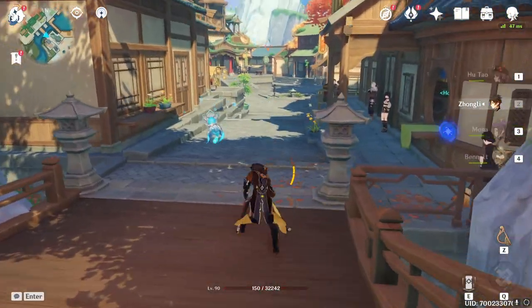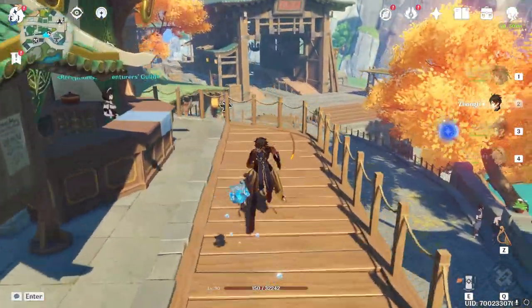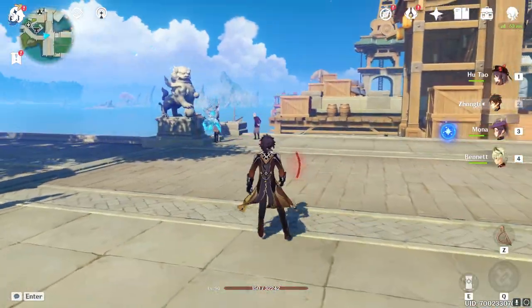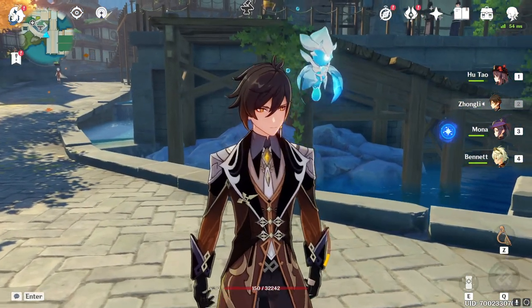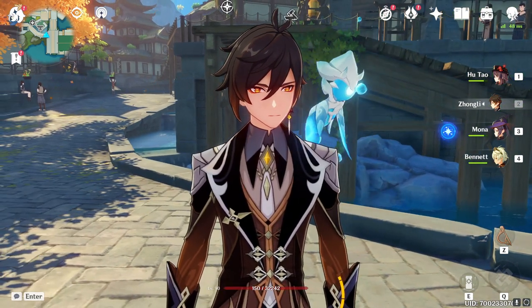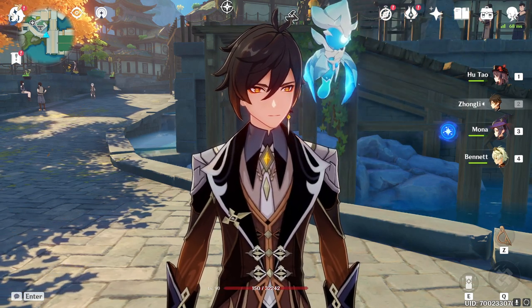Overall I'm satisfied — I do feel like both of them have gotten a little bit better from these sets, whether that's because Zhongli is now also increasing attack with his skill, or because Hu Tao has a little bit more HP and thus a better damage boost. Make sure to tell me what you think about these new sets and our artifact-raising journey in the comments down below. Dropping a like if you enjoyed is always greatly appreciated — thanks as always for watching, and until next time!